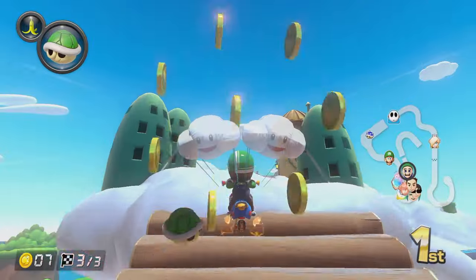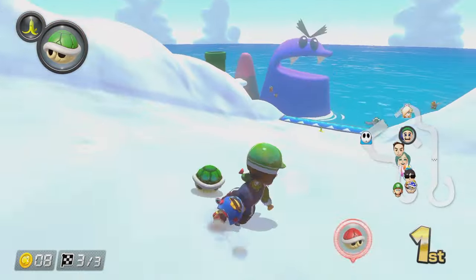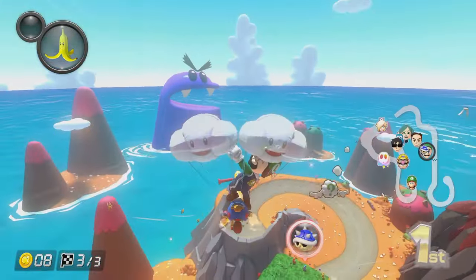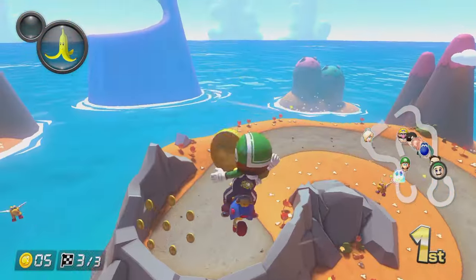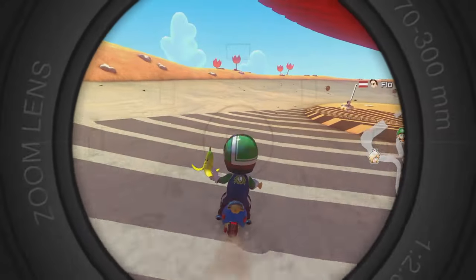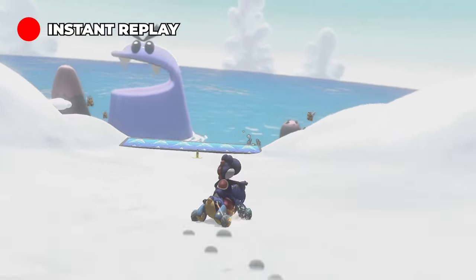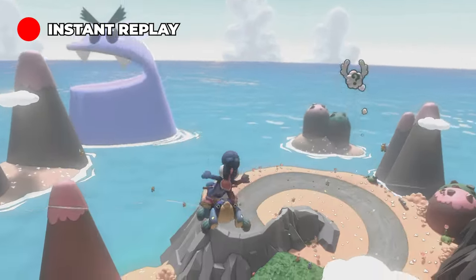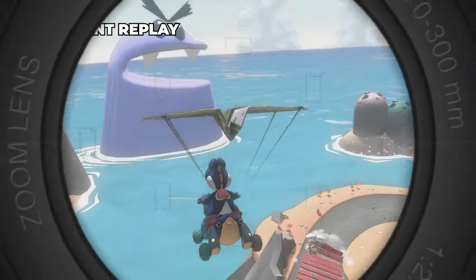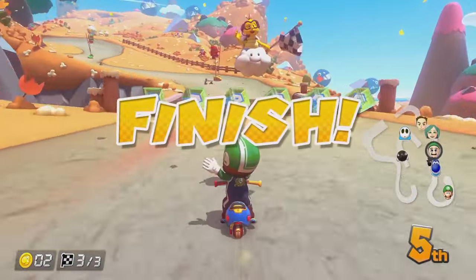A couple of red shells we can deal with, absolutely no problem. What's that guy behind us got? There's a blue shell — can I slow down in time? I think I have. Did that person in front fall off? And so the blue shell targeted me. So looking at the replay — he throws the red shell at me, he hits the banana and falls off, and then I get the blue shell because of it. I can't believe that luck.